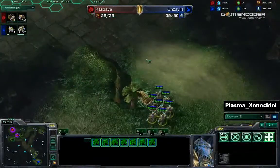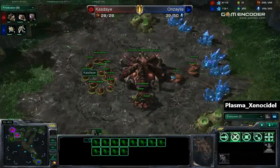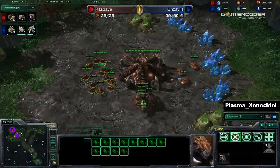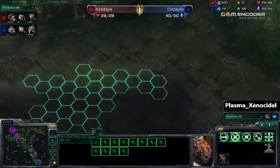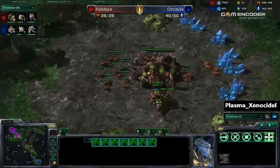He's going to be pushing out with these seven zealots. But by the time they make it up there, Kaste is prepared for this — like ages ago. So this attack will probably be held off quite effectively if we see some good micro.